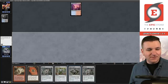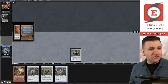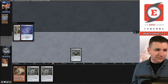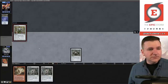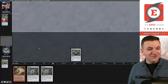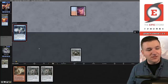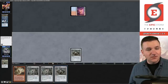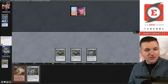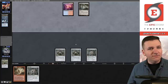Bauble — they're going to Daze my Bauble. Chrome Mox — they Force of Will the Chrome Mox, pitching Expressive Iteration. Volcanic Island, three cards in hand, Ponder. Lion's Eye Diamond off the top is our best draw. Another Bauble, Mox Opal. I can put Echo to the graveyard but I don't think that's actually good. Just going to pass until I get a little more information. Wasteland — they have three cards still. They shuffled off their Ponder.